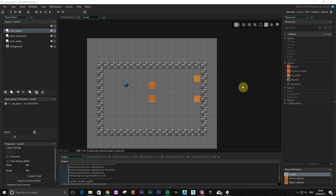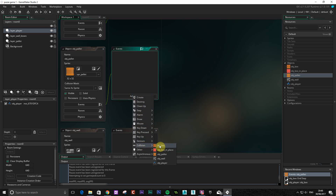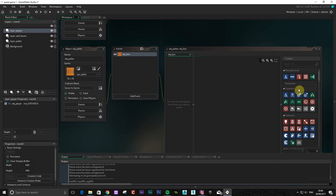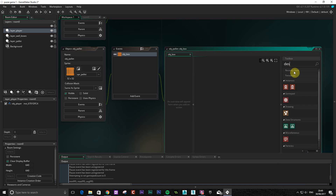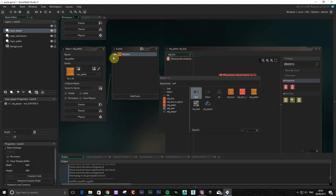To start with we're going to go to the palette object and we're going to detect using the collision if it hits a box, so if a box has been placed in there then we're going to initialize this. The first thing we're going to do is we're going to destroy an instance. At the moment we've got a box and we've got a palette. So destroy instance - the instance we're going to destroy will be the actual box.